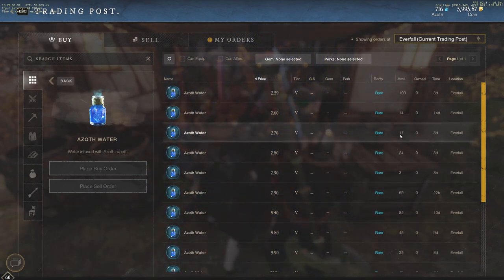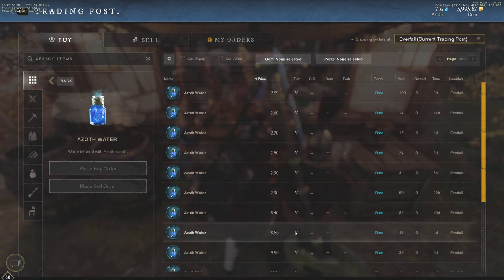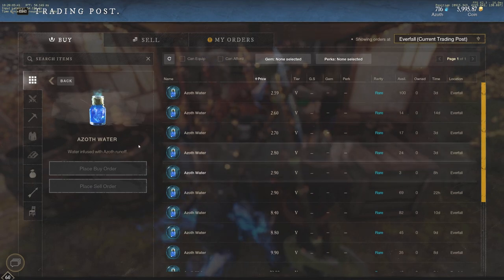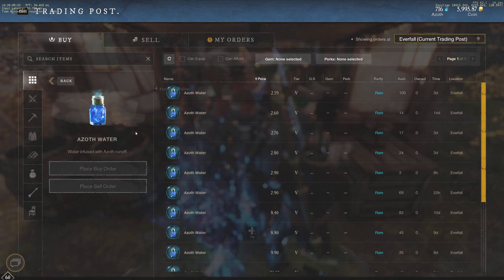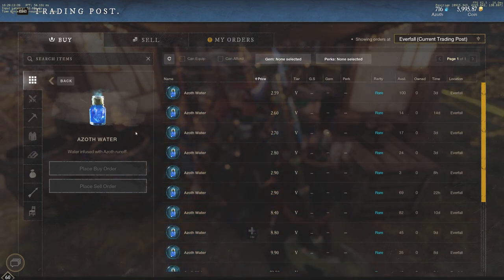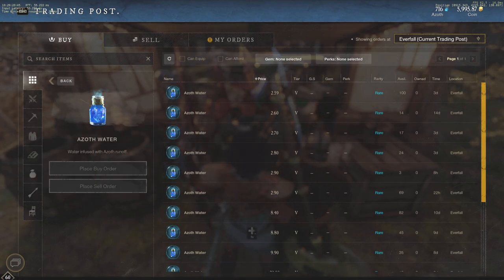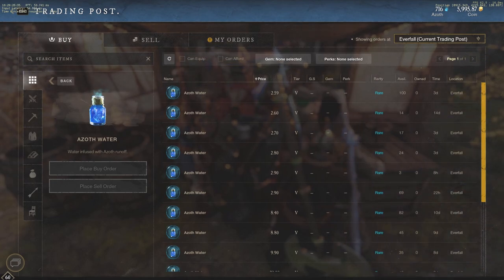Once the cheaper listings are bought out — and there aren't that many, like $0.69, $3, $24, $17, $14, $1 — the next price jumps to $8.40. So azoth water, depending on your server, could be anywhere from two to eight coins. Now, azoth water requires no harvesting level at all — no gathering level in general — so anyone can farm this.